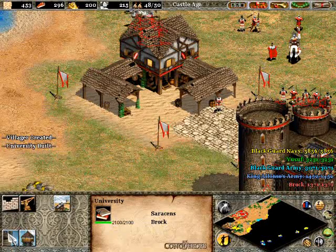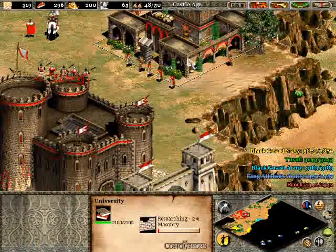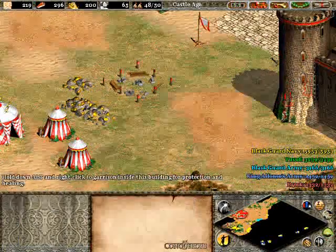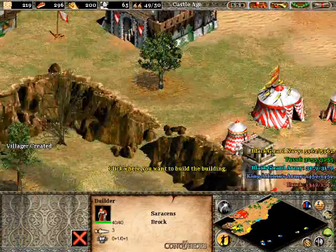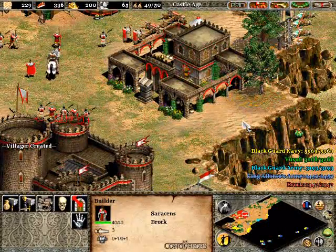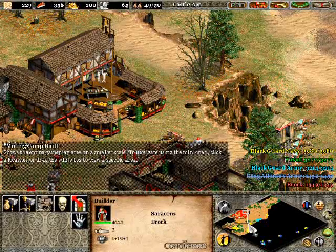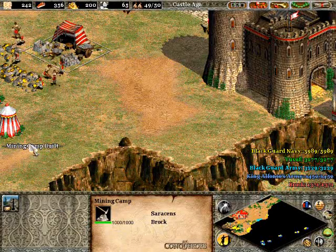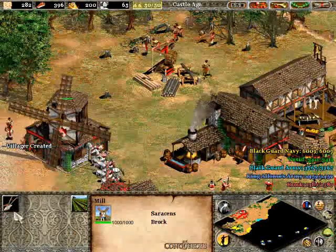I recommend getting either Masonry or Murder Holes to start out with — I'm going to go with Masonry, and we'll get Hoardings later on too. These guys are ready — we're going to have them get gold now. We have two more to spare in our population so I'll build a couple more houses. And Yusuf brings in a lot of onagers early on, so you might want to be wary of that and target his onagers first before you target a lot of his cavalry.